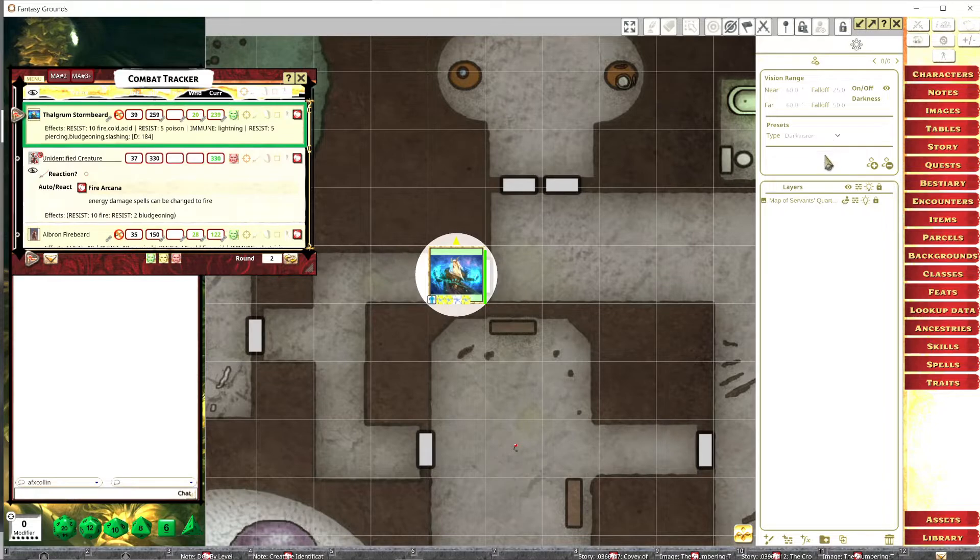We go to lighting and we want to make sure our token has dark vision. Select dark vision — there are others too, like blind sight and true sight. Blind sight means the creature doesn't need to see because they can sense it in their head. True sight means you can see invisible creatures and everything. But we want dark vision for Thalgrim.